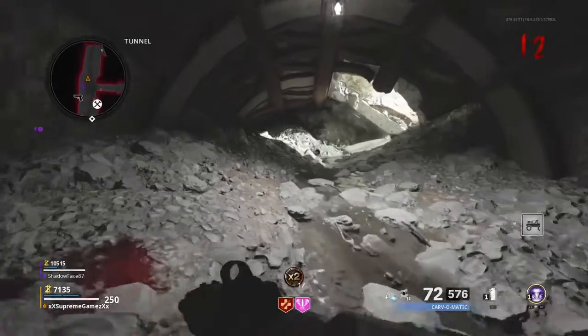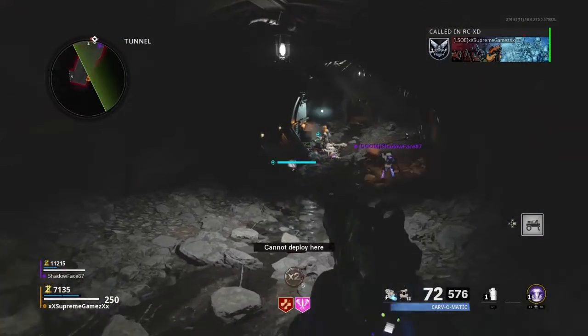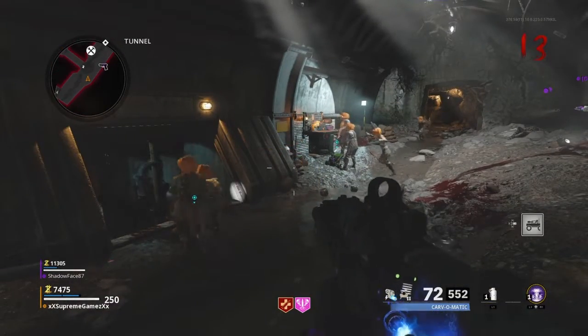Come up to the top of the tunnel in D-Machine. Activate your RCXD and drive it towards the entrance. It'll kick you out of it. Once it kicks you out, the zombies will start to pile up. Now you can do this with two, three, four RCXDs.